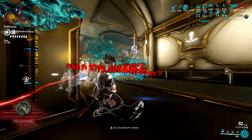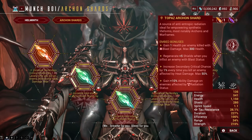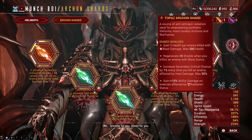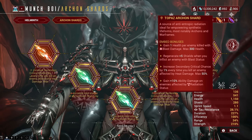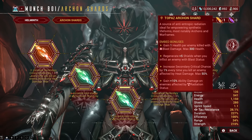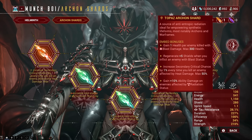Now for the Topaz version of the Archon Shard — most of the buffs here focus on Blast or Radiation. There's a buff where you gain maximum health by killing enemies with Blast damage, a buff that grants shield regeneration per enemy inflicted with Blast status, and lastly a buff that grants ability damage per enemy affected by Radiation.